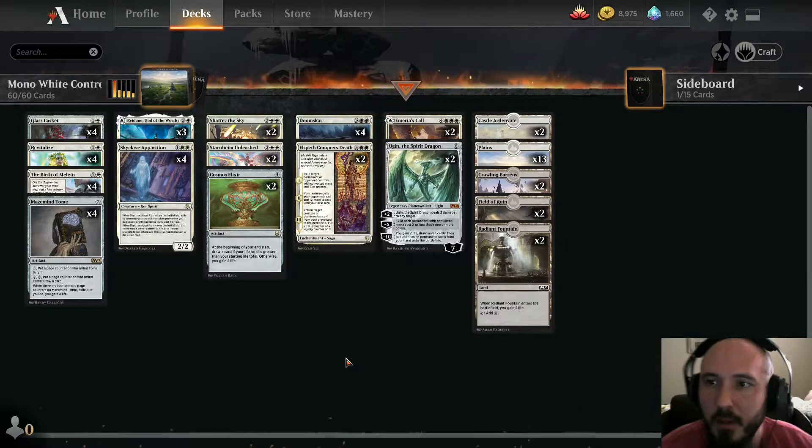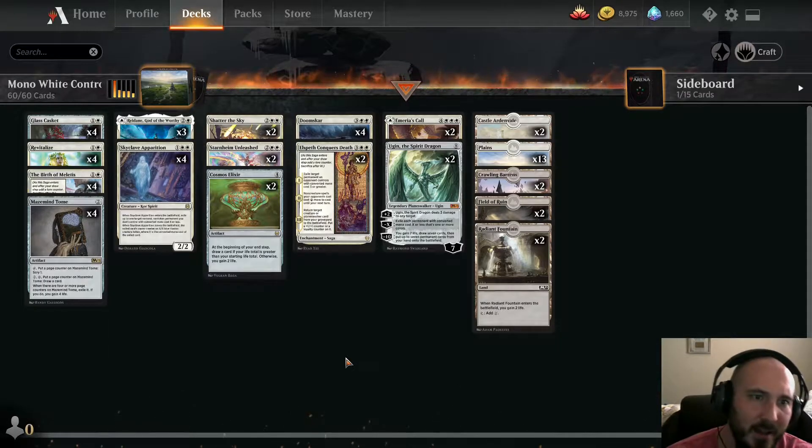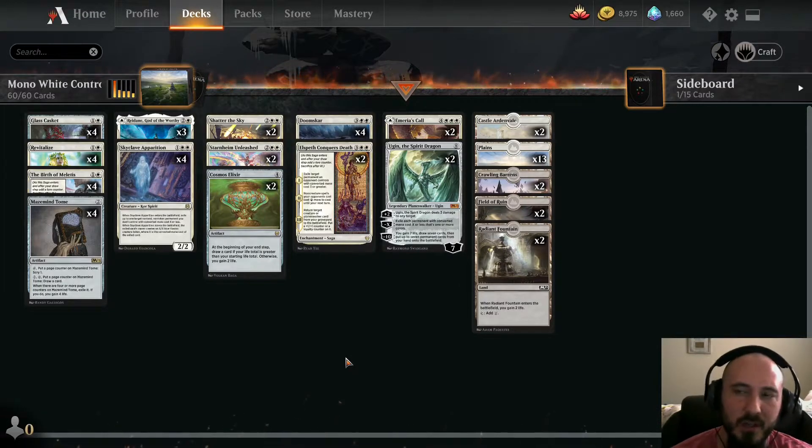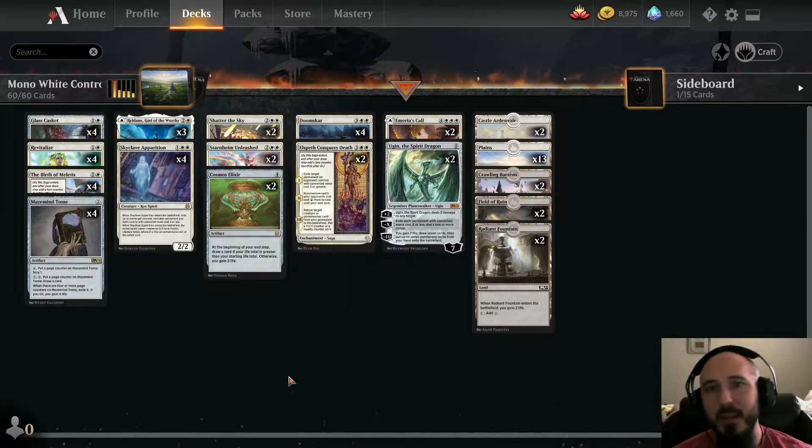Today we have mono white control — a very clean, straightforward list. I made this list back when Kaldheim came out. It's a super polarized deck, which is what I hate. Against decks like Emergent Ultimatum or anything with lots of counters like Dimir Rogues, it's basically an auto-concede. But against slower mid-range or aggro decks — mono red, mono white, mono black aggro — this is what it's made to fight.